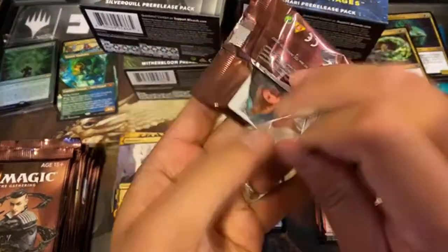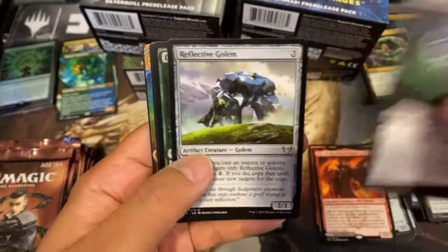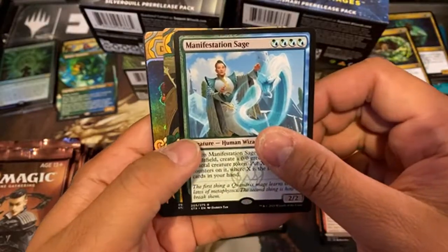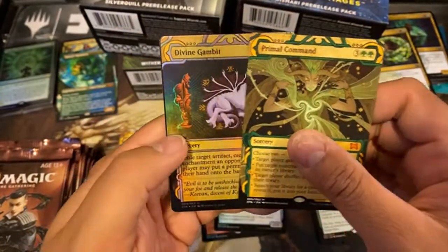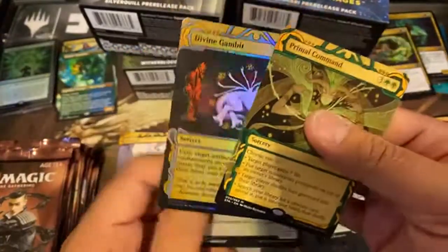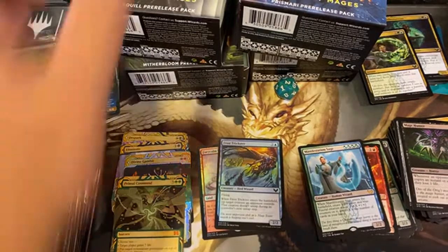My kid's in the background yelling her ears off. Oh, look at that — we got a foil back there. That's gonna be crazy. Mage, Reflective, Devouring — we have a Manifestation Sage. We got a Primal Command Mythic, and a foil Divine Gambit. Pretty awesome on just a draft booster pack. That's pack number one.